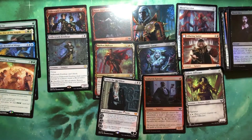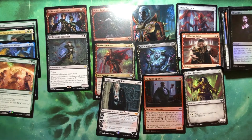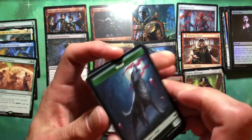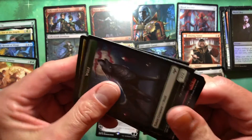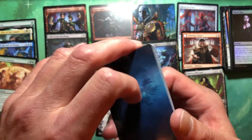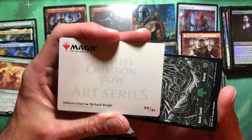We got a foil coming for Bleed Dry and no list card. One pack left. We got the Sorin though — I don't hate that. Let's see if we can get a full 12 party guests. Good God, it's like somebody cut the sheet with their teeth. There's that castle of Dracula, right? Voldaren Estate.